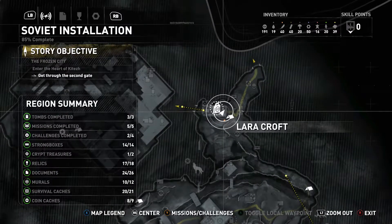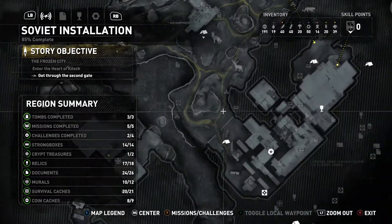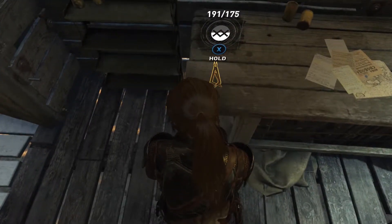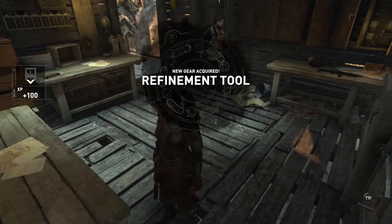So I actually went out and just grabbed a couple coin caches that were down in this general area. Yeah, you didn't miss anything. I just went and got two of them - they each had 15. So now we have enough coins to buy the last upgrade tool, and that's what we're going to do. Refinement tool has been acquired.